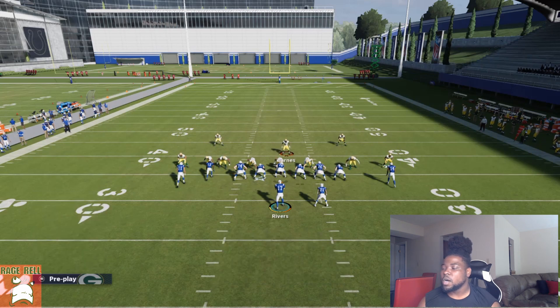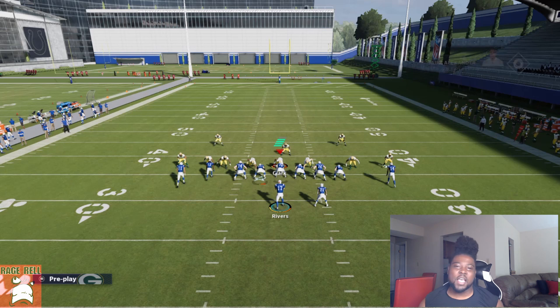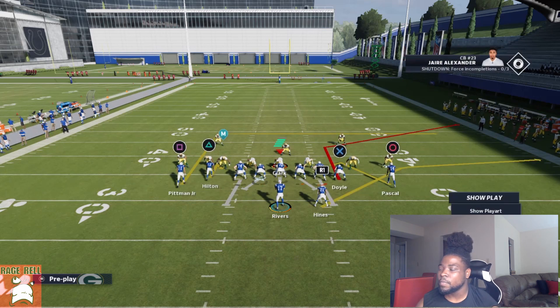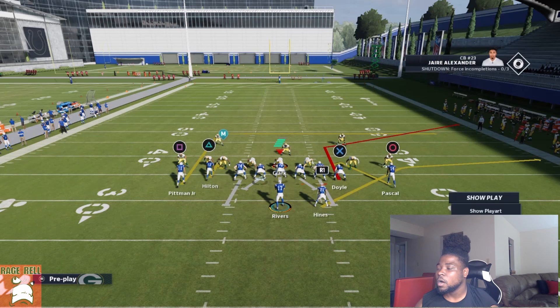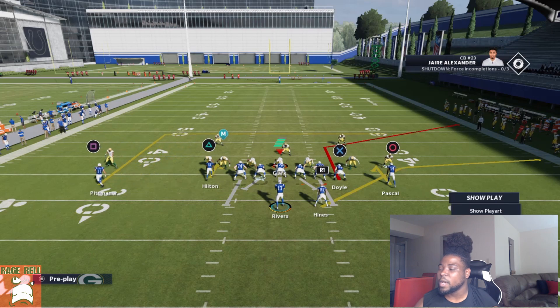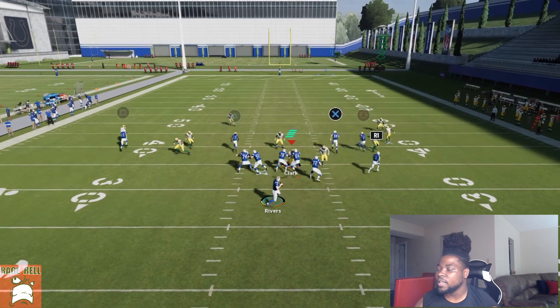To mimic this I'll put him in a spy to simulate what they're doing. Essentially all you need to attack mabel coverage is a curl route, hitches, and a streak to push back any deep zone — that's literally all you need. You could even take circle and put them on a hitch. All you need is curls, hitches, and any flat route.